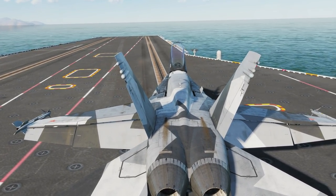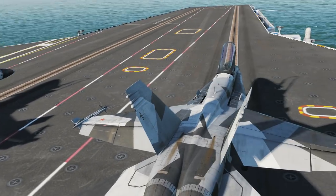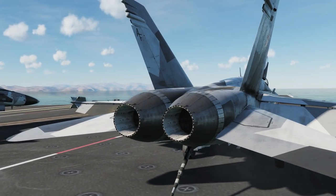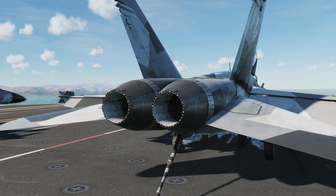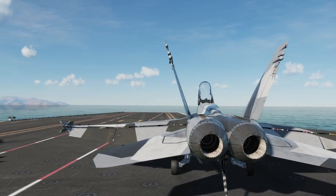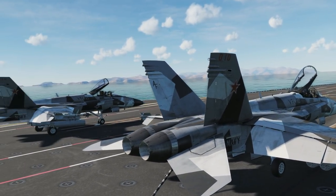Engines look mid-size, relatively low bypass ratio — General Electric. Any ideas? These are definitely General Electric F404s — the same engine they use in the Gripen, except the Gripen only has one of them. The total thrust on the F-15 is 133.4 kilonewtons, while the F-18 is 94.4 kilonewtons. The thrust-to-weight ratio for the F-15 is 0.67, and for the F-18 it's 0.38 — so these engines aren't that powerful by comparison.